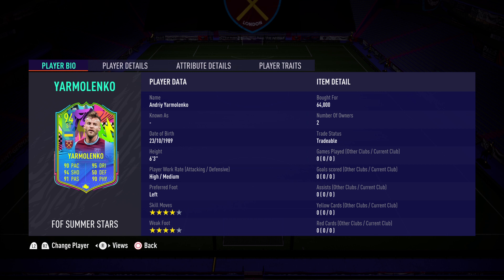For starters, looking at this card, he is 6'3", so admittedly not the most meta, but he has got high attacking work rates and medium defensive. He's left-footed and he's 4-star, 4-star. Anybody who's ever watched Yarmolenko in real life knows that he should probably have 1-star weak foot, because he has never used his right foot in his entire life. I've been to see him on multiple occasions and I've never seen him actually kick the ball with his right foot. But moving on, he's not the most meta player at 6'3", but this could still be a really fun card.